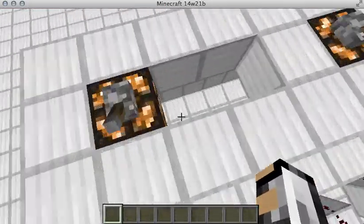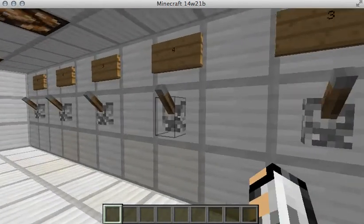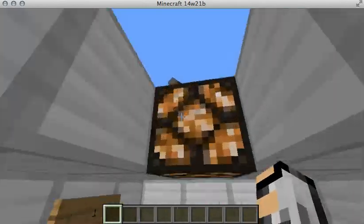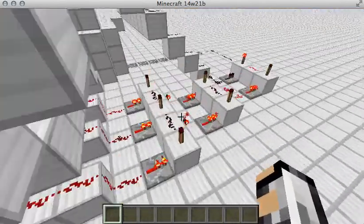So when you flip levers four, five, and six, these three wires are going to light up, and the signal is going to go to this gate.